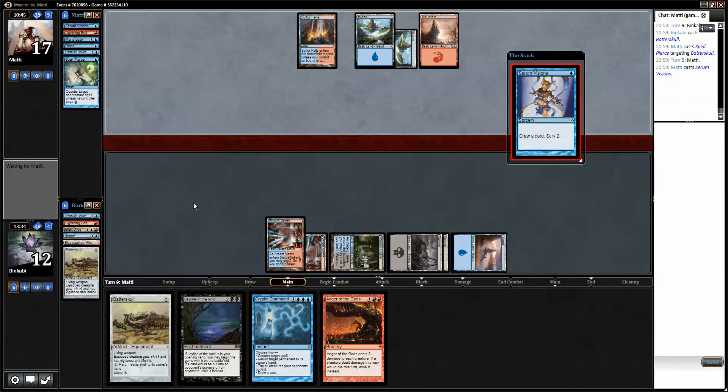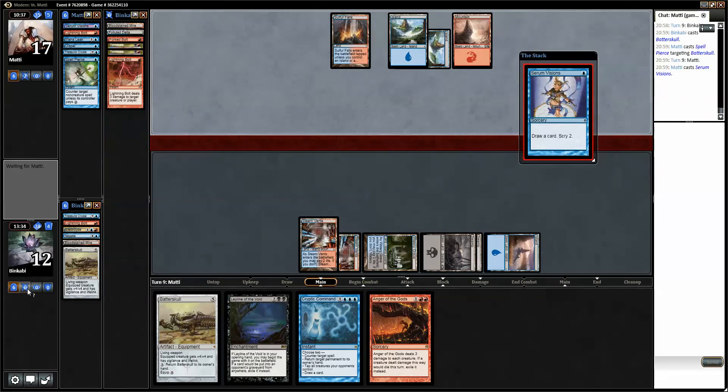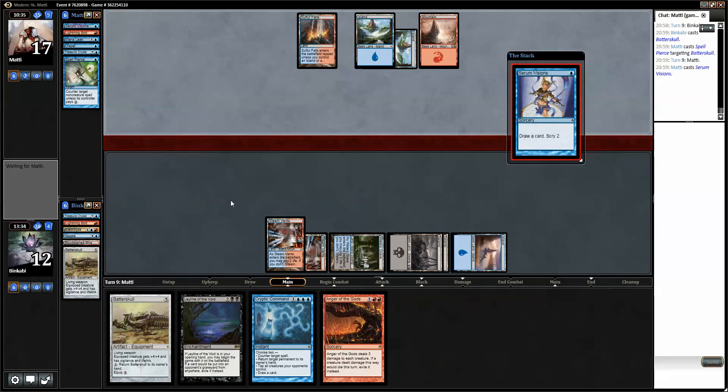Okay, so he clearly does have a counterspell but chose not to use it and just passes. We will pass as well. But now if he has another Snapcaster, that's bad. Yes, he does obviously. Now we could just be dead. Now we will have to try to block with the Tar Pit I think. I'm gonna destroy that right now. So if he wants to bolt the Creeping Tar Pit, he needs to do it with his only red source.